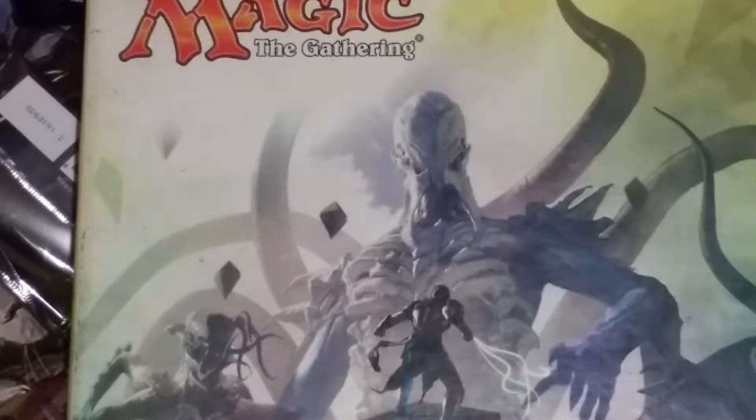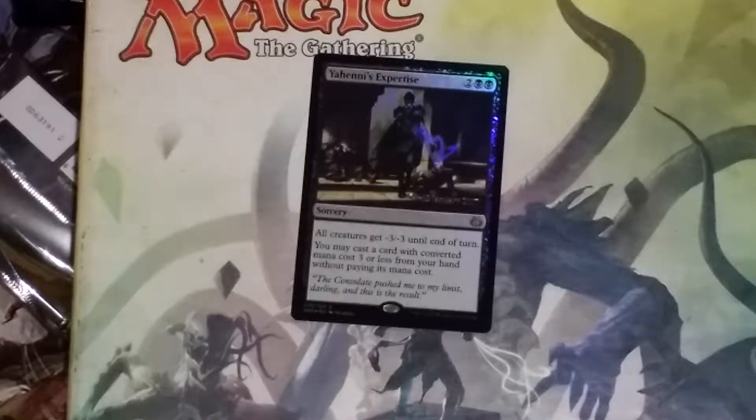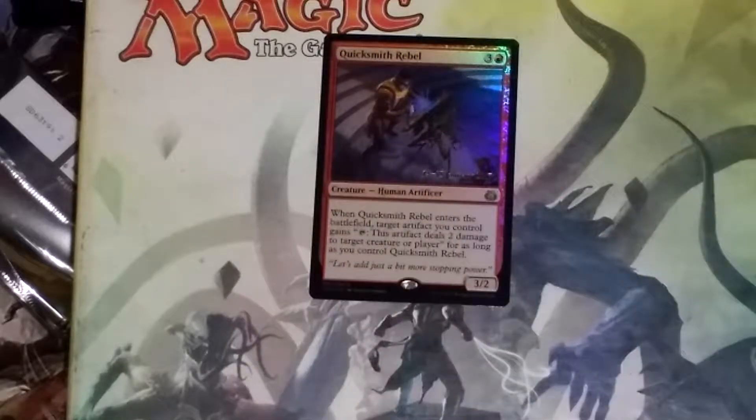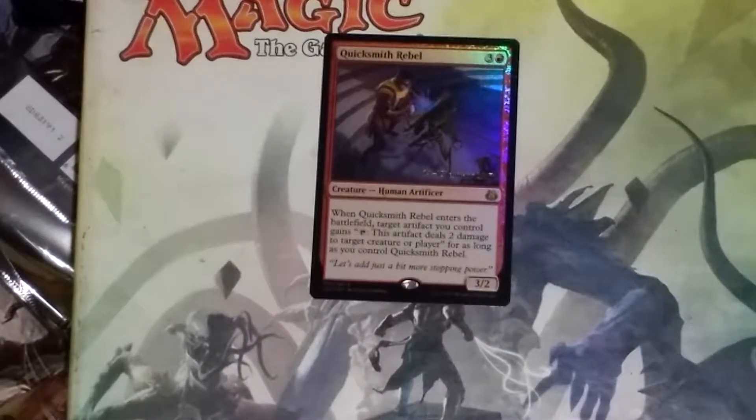It's D Team Tropical Island here. Here's my tournament haul. I bought two packs besides — I got Yohani's Expertise. I got Quicksmith Rebel. He's pretty cool, I like him.